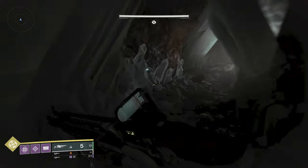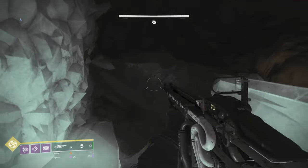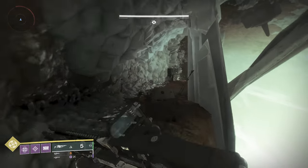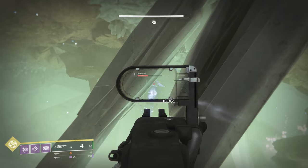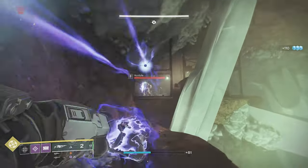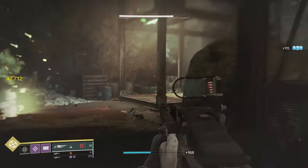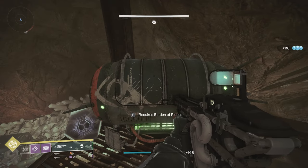When you come in here, right as you drop down from the Cosmodrome section up there, you pass by the first collectible. Come out here, you're going to clear a few adds. You've got a Shrieker over here you're going to want to take out, plus about four adds. Once you're up here, take those four out, and I'm going to show you the first little chest — it's right here. It requires the Burden of Riches.